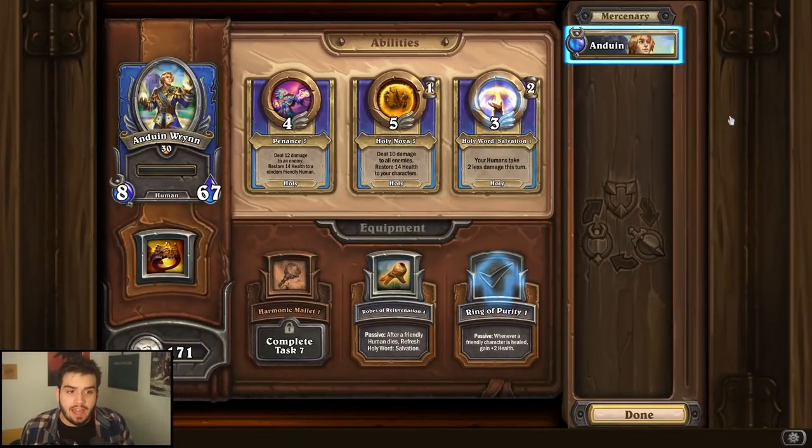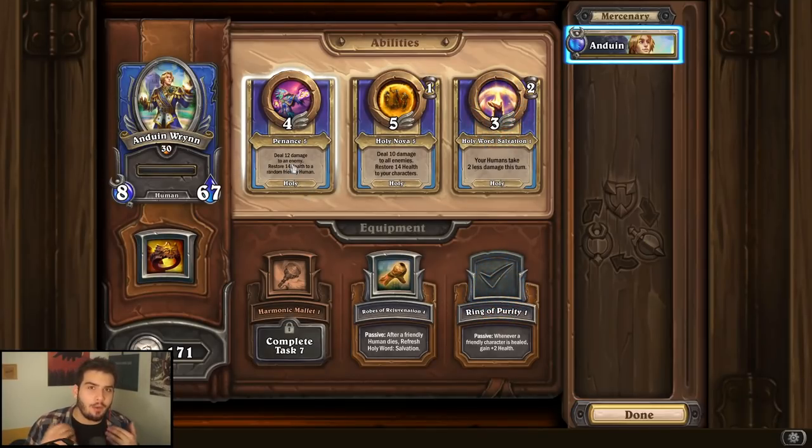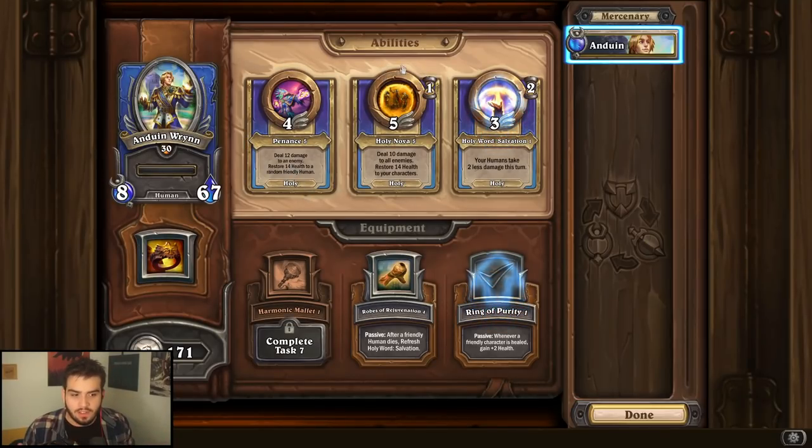I want to mention that I have not leveled all the characters yet, but I do have enough information for this game to give you a pretty good educated opinion on what you should be upgrading. Starting off first, we have Anduin, and I think the obvious thing to upgrade here is Holy Nova. It's just such a good ability, and especially when it's paired with Velen, it could do absolutely wonders.